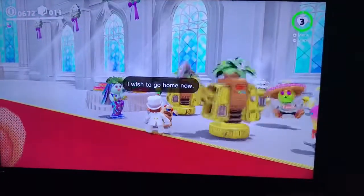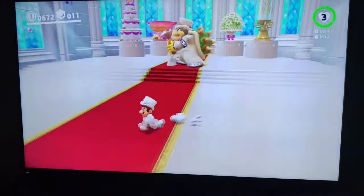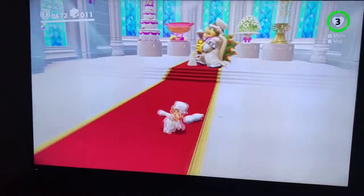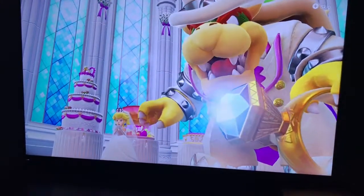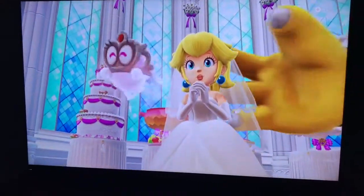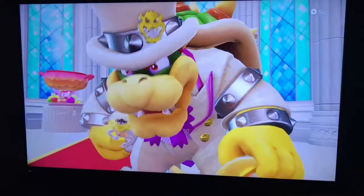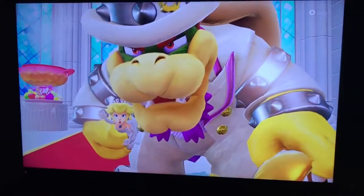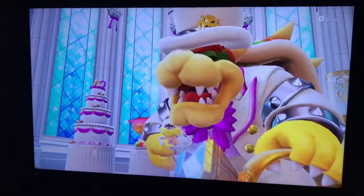It looks like they were all forced by Bowser. One NPC says 'I wish I could go home now.' Bowser looks like he's going to beat Mario up, and Princess Peach is like the best princess in the world. They're about to have a little fight.